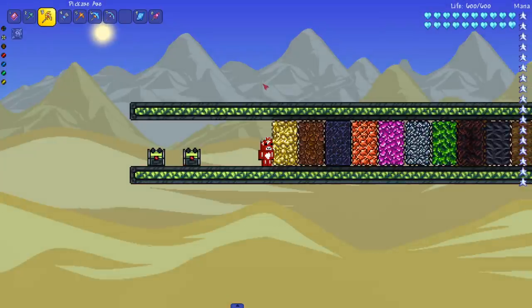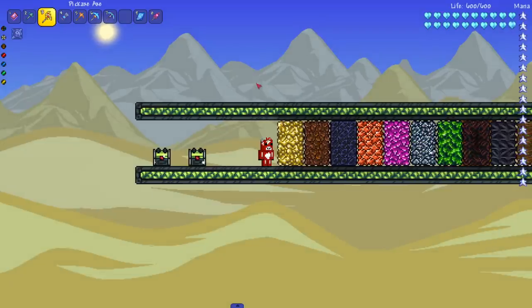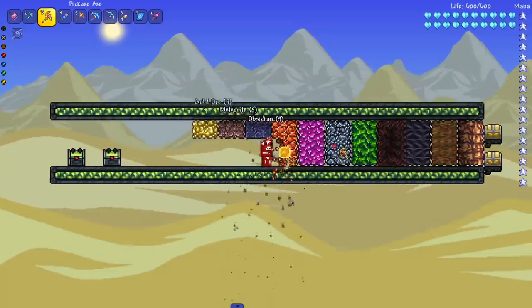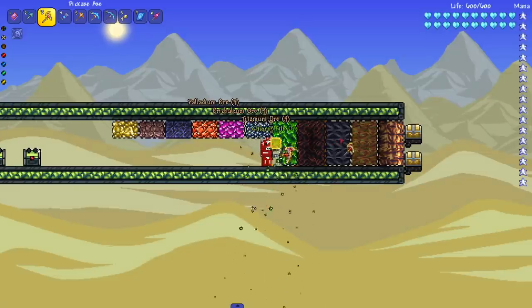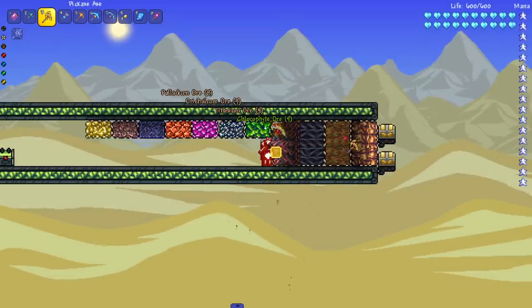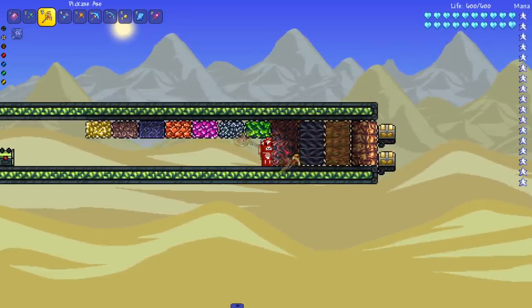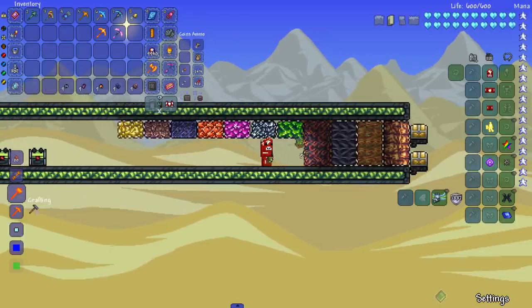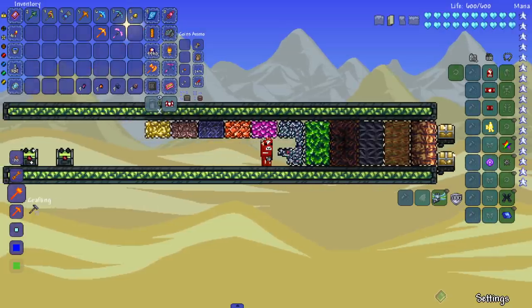Next we have the pickaxe axe — the counterpart to the hamdrax. Let's see how far this gets. I'm assuming just chlorophyte, but it might be able to mine the first calamity ore. Actually, I think all the calamity ores — cryonic, perennial, chaotic — they're all the same power required. As we can see, obviously you can't mine past chlorophyte, but I chose all these ores specifically because each has a different resistance and power needed to mine it.